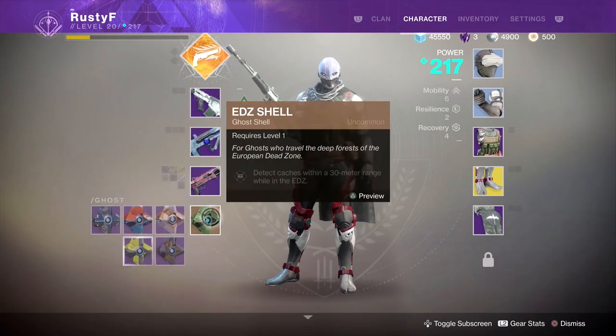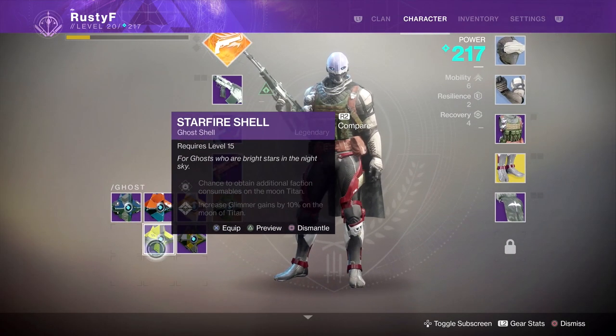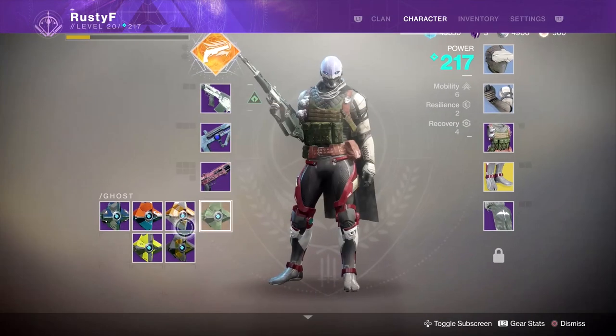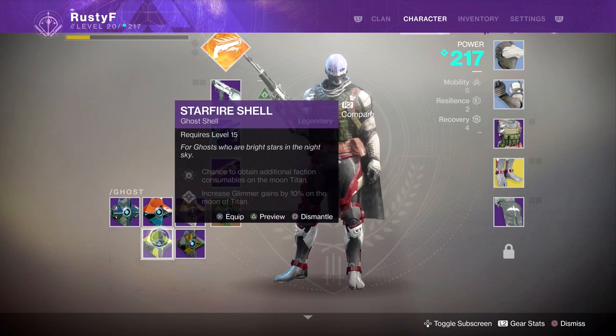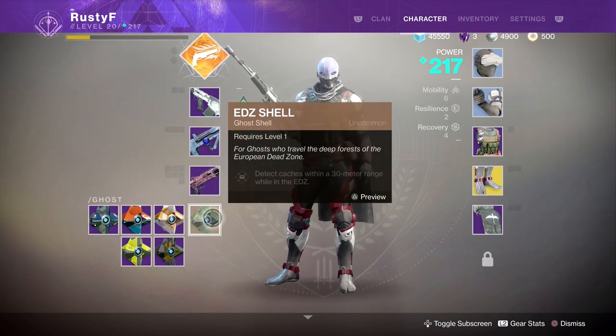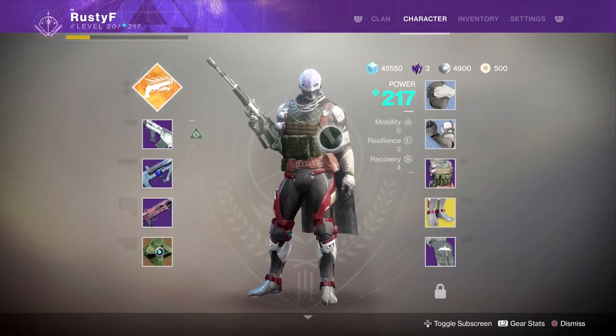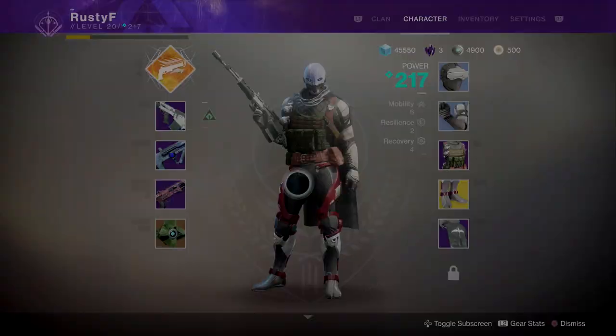We also got a Ghost Shell. This Ghost Shell does some stuff on Titan — increases Glimmer on Titan and stuff like that. Ghost Shells no longer have power, so these are just minor upgrades to your character, but for the most part they won't impact your overall power level.